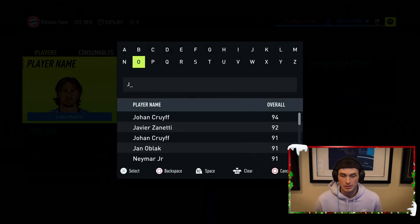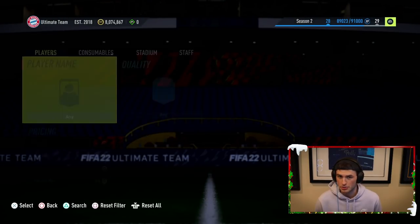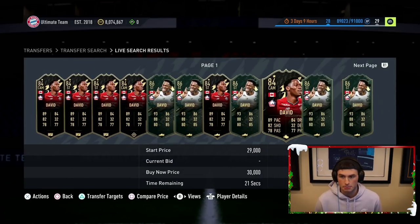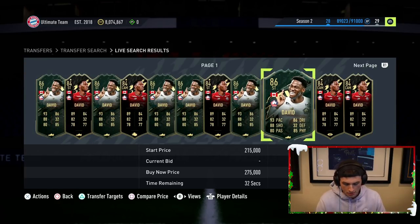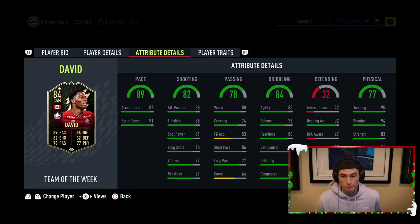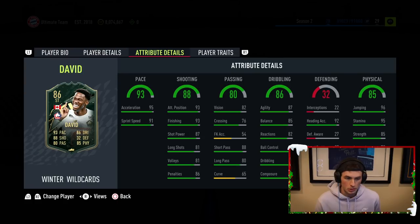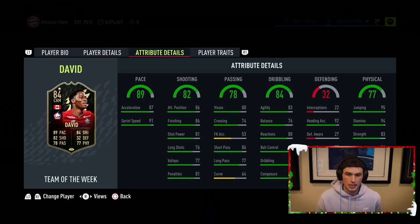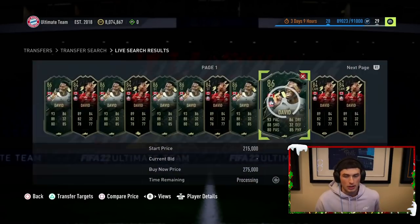We got another really cool card — Jonathan David. This card looks amazing. He was getting sniped earlier at 130k, and I think he got a price range update. He's selling at around 181k right now. His Inform was very cheap, but the upgrade is pretty big. He got plus 8 Acceleration, plus 7 Finishing, plus 7 Attack Positioning — the shooting and dribbling got way better, his balance got plus 9. This is an incredible card; I love this card drop today.